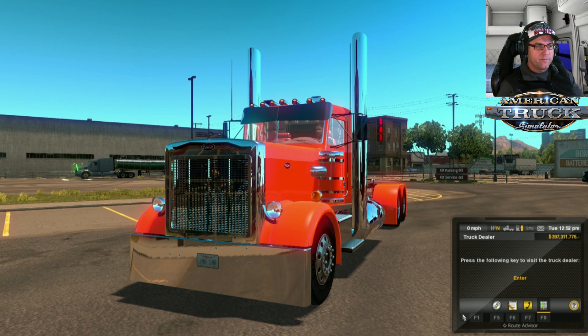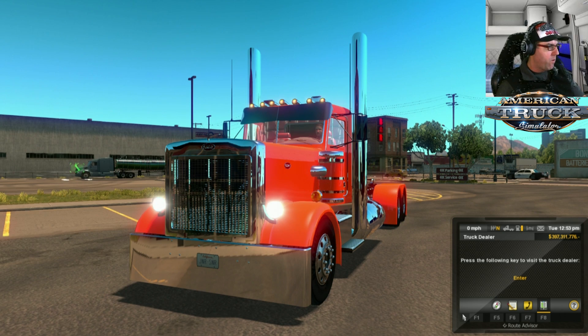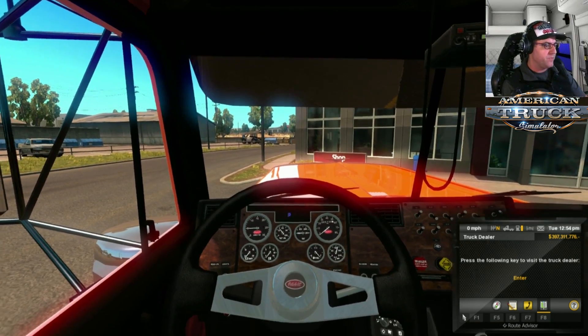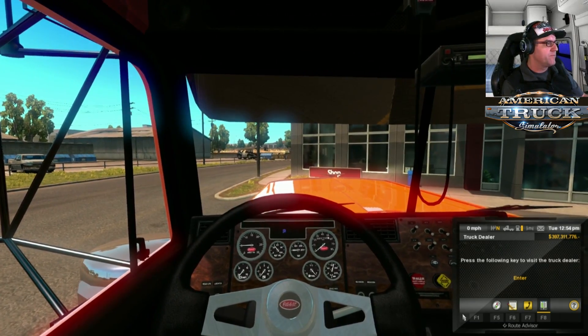There we go. Let's check - there's the lights, high beams, wipers, and horn. Standard horn. There we go. No wiper animation for the outside yet. Indicators - there's that side and there's that side. Going inside, there's the high beam, and yes we have a wiper animation on the inside - one speed, that's it.